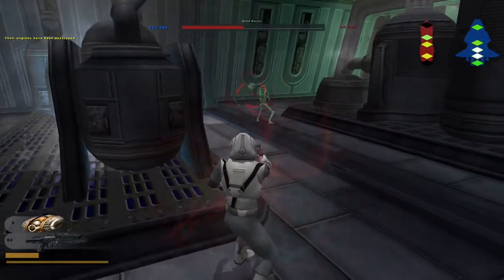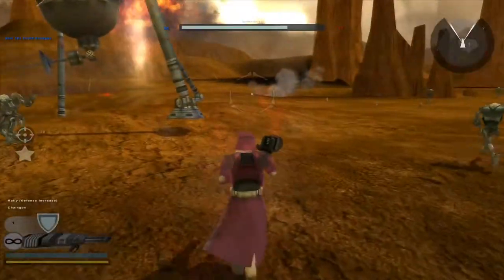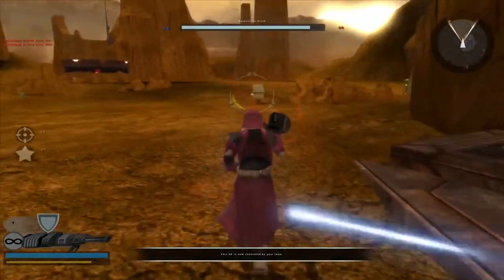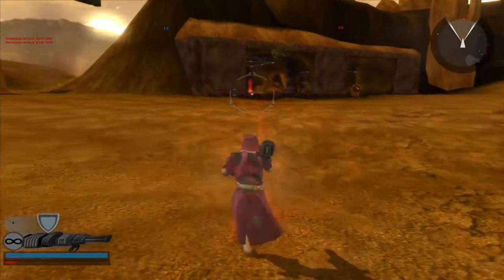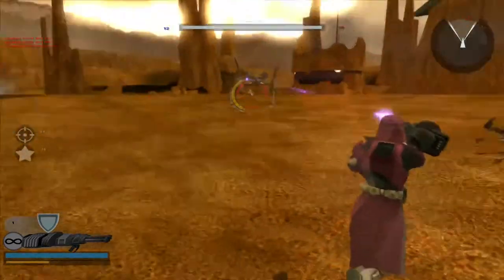Now we have the two special classes - this is where all the differences start between the four different teams. These cost 800 credits, more than any other classes, and they range from limited use cases to really really special and helpful.